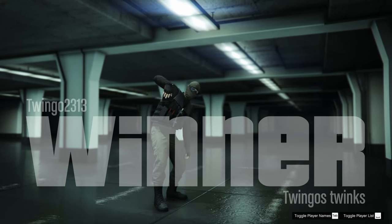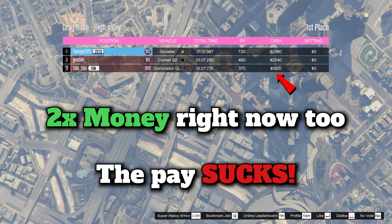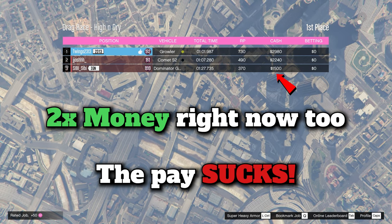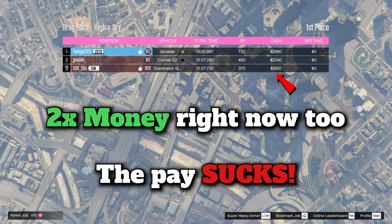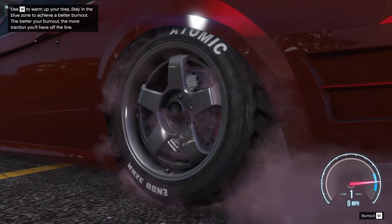I wish there could have been a ladder or something where the top two people go head to head — could have been cool to see. It would also be cool to have that manual mode be applicable to free roam, or to enable the tachometer. That would be very nice. Sadly I didn't see an option — I don't think we've gotten that one. Maybe in GTA 6, definitely on the wishlist.